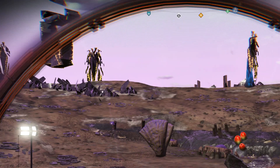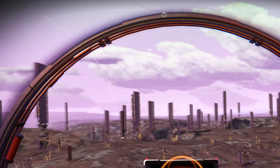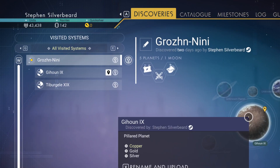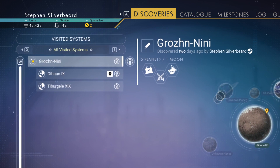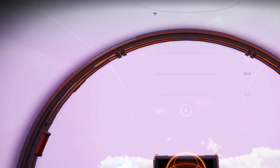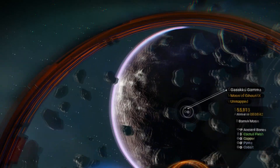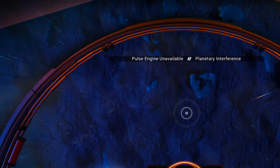We're going to take off and see if we can see any copper from the air. I've flown across the surface for a while and haven't actually seen any surface copper. Coming into discoveries — this planet has copper on it. Just wondering whether any of these other planets nearby are going to have copper on them. We've got a barren moon with cactus flesh, copper and pyrite — we'll head for that planet.